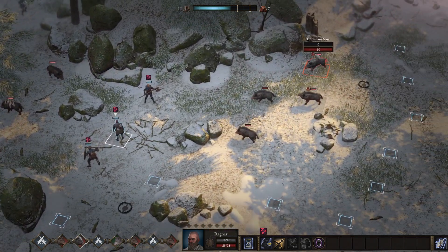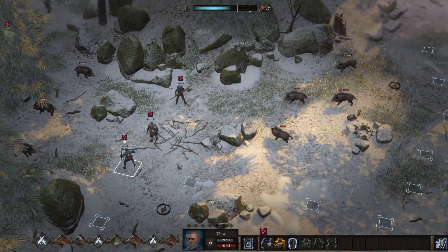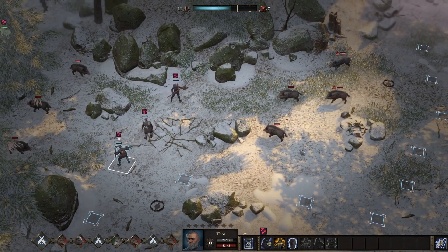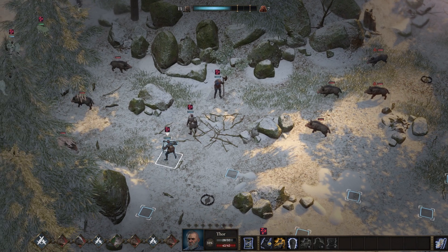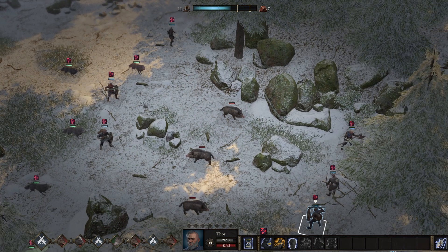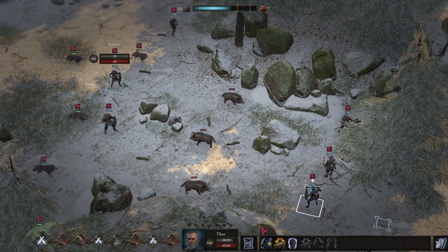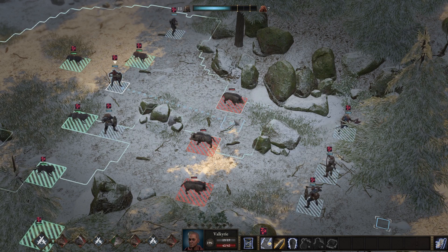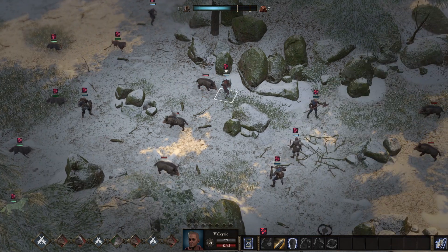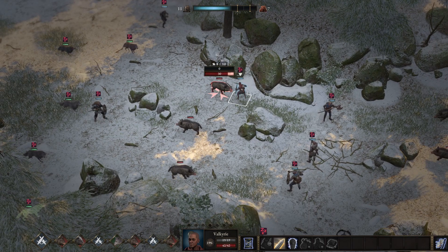We're going to play defensively here. I want to see what they're doing first, so these two are going to move first — we should be out of their range. You want to try as often as possible to deny the AI from getting an attack in before you do, and just try to maximize the amount of attacks that you actually get in. We want to get these guys locked down as quickly as possible, and also make sure there's lots of room for our wolves to get into the action.